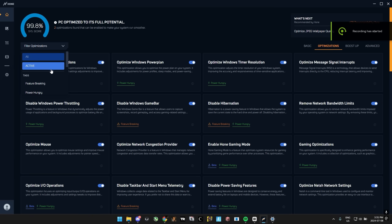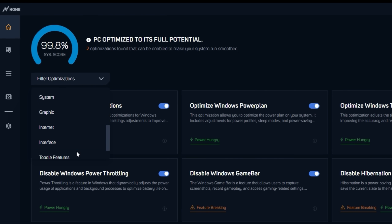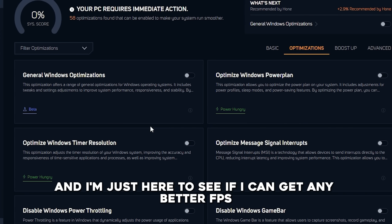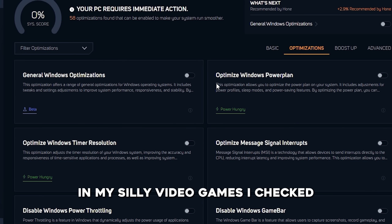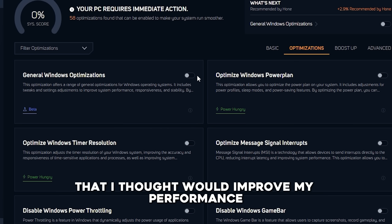I filtered through the optimization section, and it groups optimizations into system, graphic, internet, interface, features, and privacy settings. And because I'm not a PC nerd and I'm just here to see if I can get any better FPS in my silly video games, I checked 10 random optimizations that I thought would improve my performance the most.